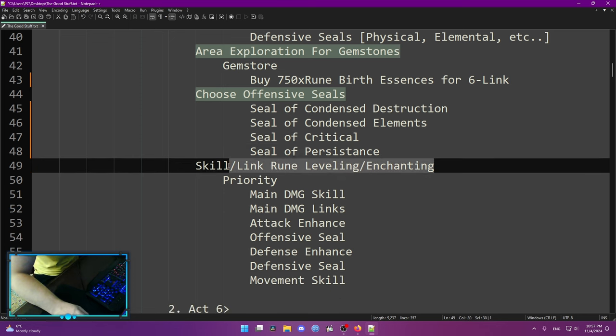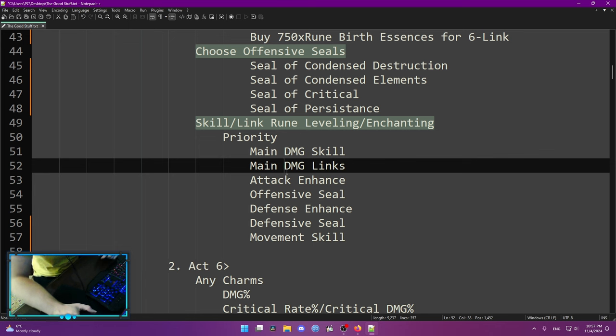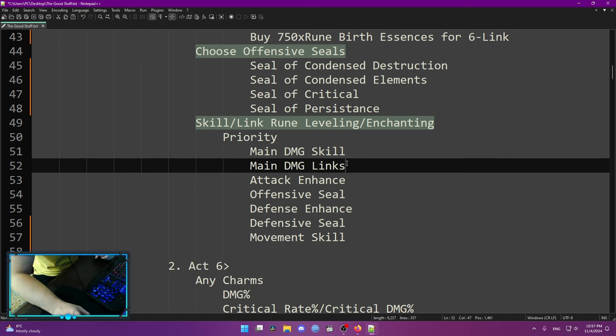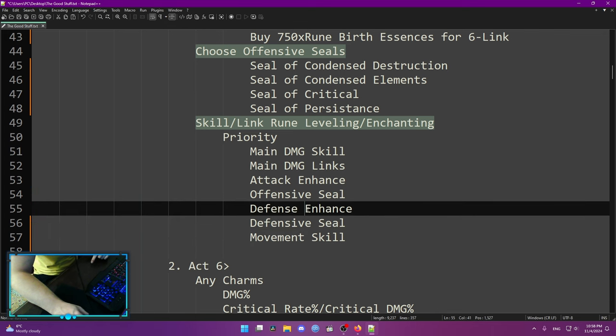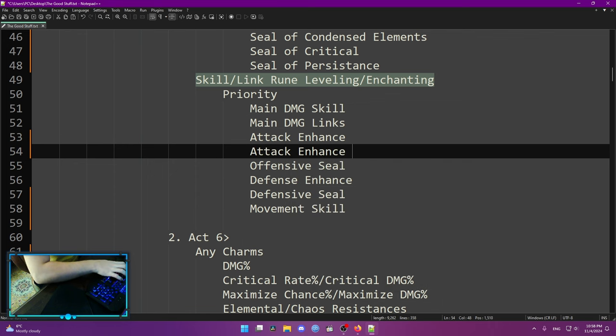Skill rune leveling and enchanting is basically a priority system for how you should approach your skill leveling, as growth material early is very limited. First of all, level up your main damage skill and enchant it first — never stop doing this. Your main damage skill always has to be at max level. Main damage links only need to go up to level 35; after that it's better to enchant them to yellow or even legendary and awakening, as after level 30 those links don't give you as much damage. Under that, focus on attack enhance, offensive seal, defensive enhance, defensive seal, and movement skills, including attack enhance links.